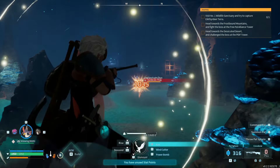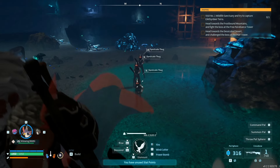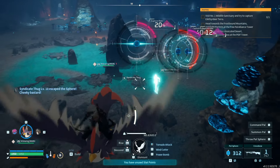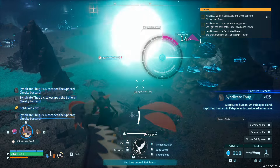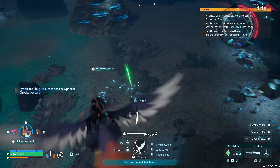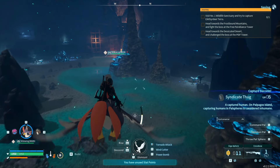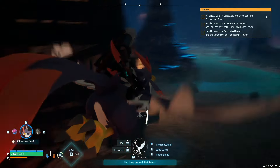Syndicate thugs are in range — we're going to take them all out. Wait, wait — is this bad for us? Can I capture syndicate thugs? Can we do that? I captured a human — I didn't realize we could capture these guys, that seems weird. We hit him with the mega sphere. We captured some syndicate thugs. I'm guessing anything you can fight, you can capture — kind of the way it seems.